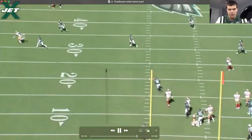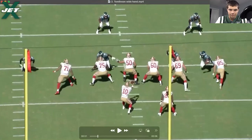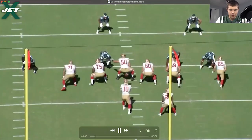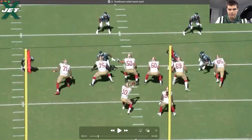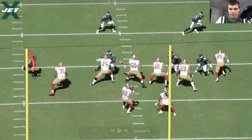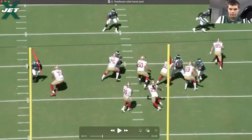Similar situation here in terms of hand placement on this run block. His left foot gets a little bit stuck in the ground — we want to see more active feet. He's stepping inside because his primary threat is inside of him. It's fine to step inside, but the stuck foot leads to his punch coming wide because his feet aren't moving with him. The punch becomes more of a containment reach because he's reaching for it a little, throwing him off — hand wide.